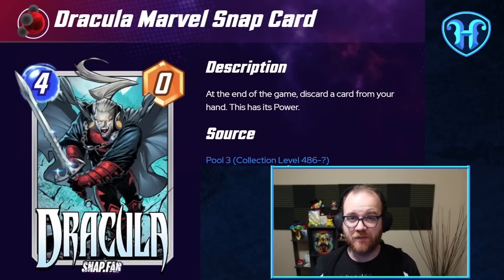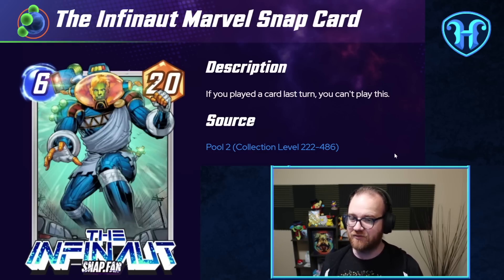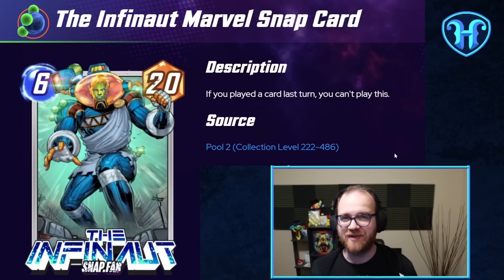Dracula, taking on the power of whatever it's discarding, means it wants to be paired with lots of exceptionally large cards. There is no card in Marvel Snap larger than the Infinaut — 20 points worth of stats. If we have Dracula in play and can get our hand entirely empty except for Infinaut, we get 20 stats into play for just the 4 energy it costs to play Dracula.